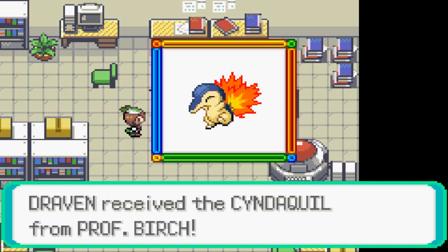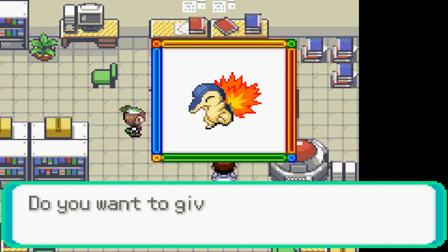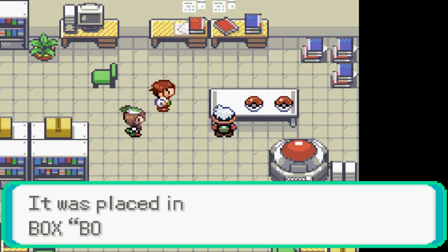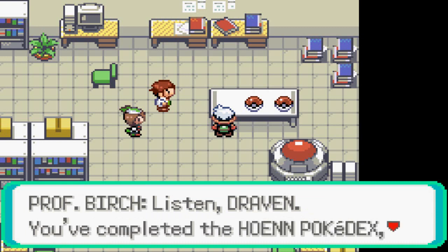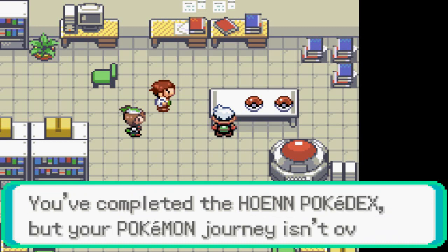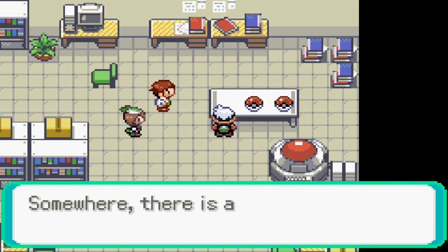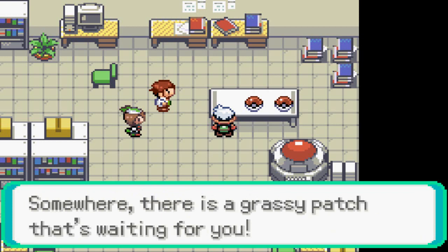Let's go ahead and choose this guy — yes sir. We already know its name, it's going to be a good name. Say hello to Cinder. Now there's a good reason to why I'm saying all this right now. Professor Birch says: 'Draven, you've completed the Hoenn Pokedex, but your Pokemon journey isn't over. There is no end to the road that is Pokemon — somewhere there is a grassy patch that's waiting for you.'